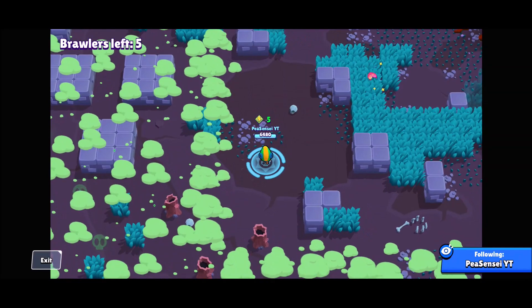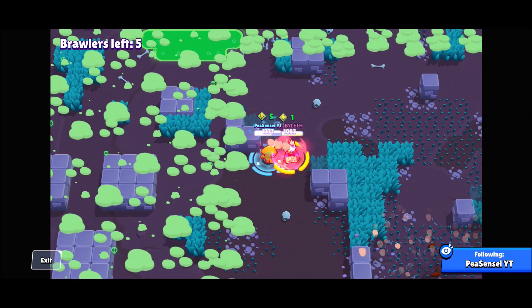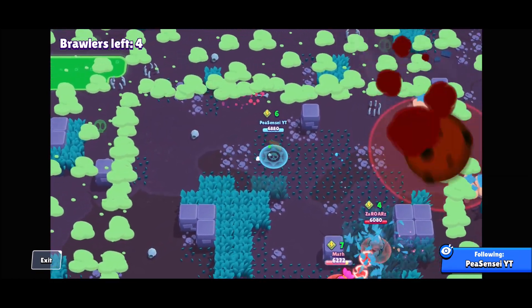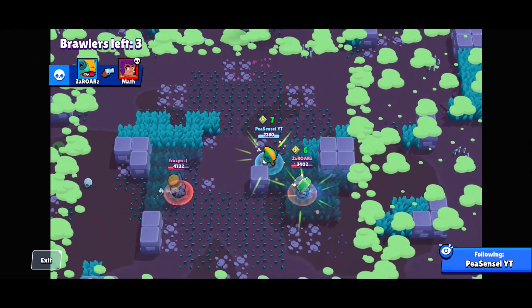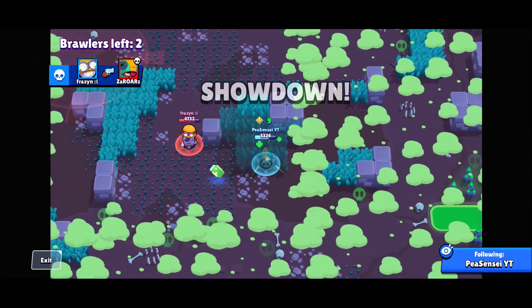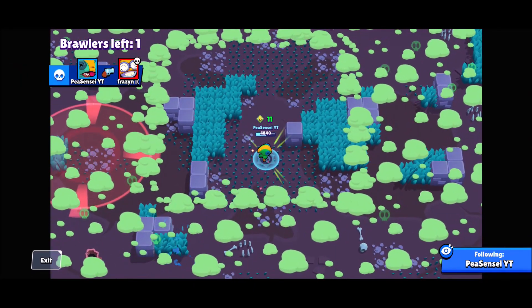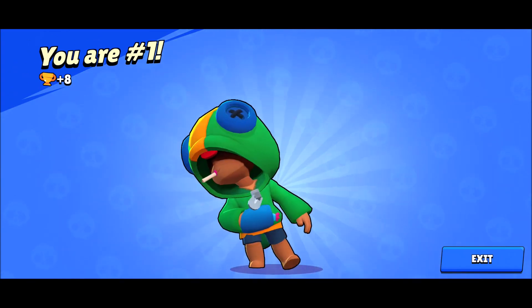Now looking at this replay, I have five power cubes and we're going after this Colette. Colette is a pretty okay matchup for Leon. We got low so we popped our super immediately just in case someone was there to take us out. We were able to get some kills — killed that Leon — and now it's just us versus a Carl with nine power. You can see how Invisiheal just makes all the damage Carl does absolutely null.